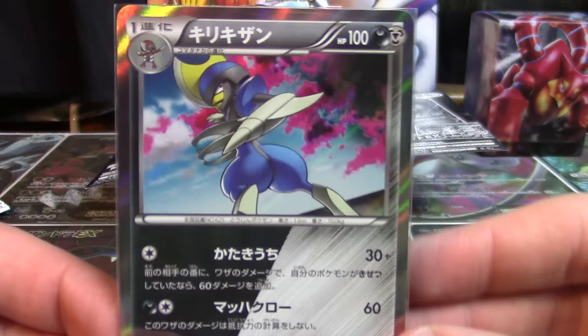Infernape does in fact have attacks that do 120 and 200 damage. The first one requires you to discard all the Fire Energy attached, and the second one you can only use if there are at least 10 Fire Energies in your discard pile — then you have to shuffle 10 of them back into your deck. Seeing its ultra powerful attacks is already a bit nullified by the fact that it's a Stage 2, making it more difficult to get out and get moving — it's pretty hindering.